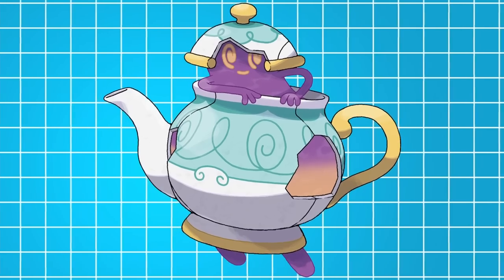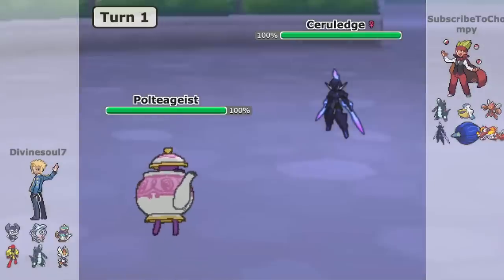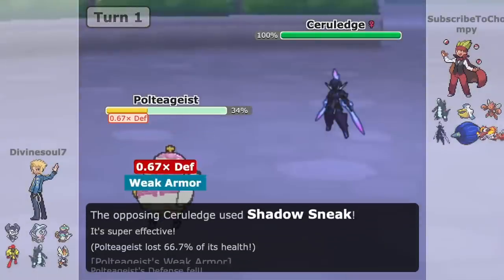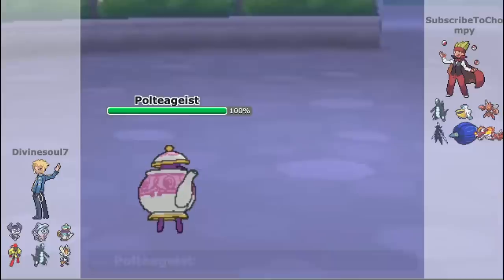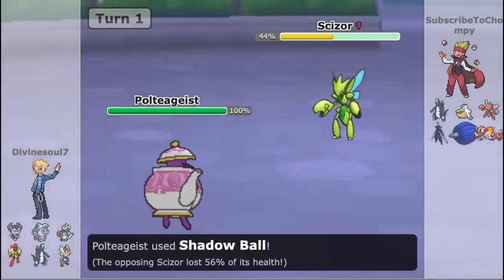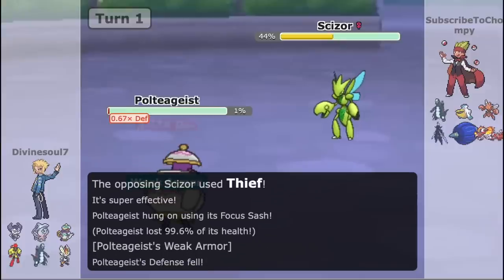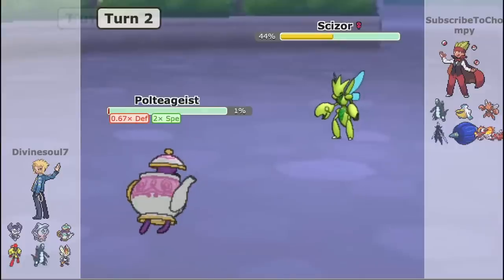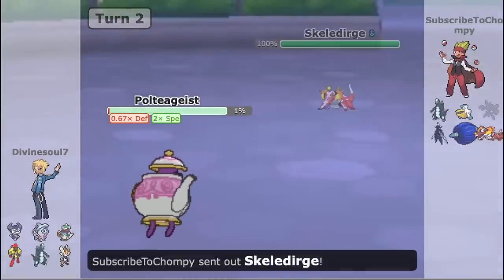But for real though, Poltergeist has the ability Weak Armor. Weak Armor allows for a Pokemon to raise its speed by 2 stages in turn for lowering its physical defense by 1 stage if hit by a physical attack. We don't need that physical defense out here. Poltergeist is an interesting teapot and prefers not to die on turn 1, so it holds the Focus Sash item to ensure it sticks around. This allows it to live any physical move and activate Weak Armor in the process no matter what.